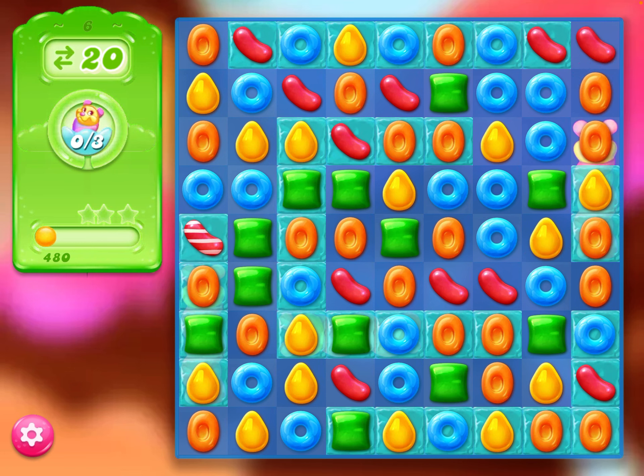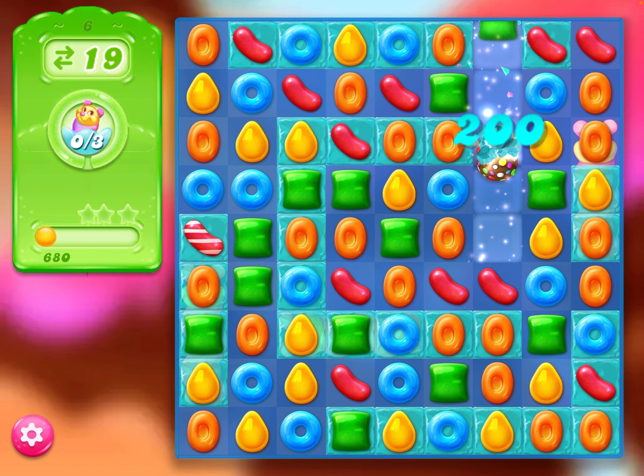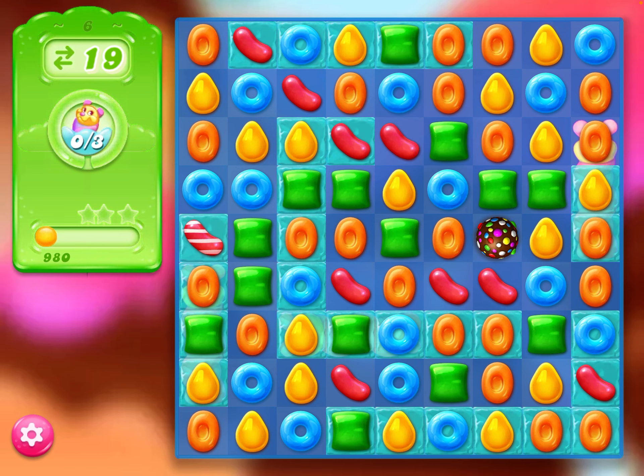So we're just combining the different colours to get rid of these pufflers. Colour bomb there — there's nothing near it that I can do a combo with, so I think I will choose to get all the orange ones.